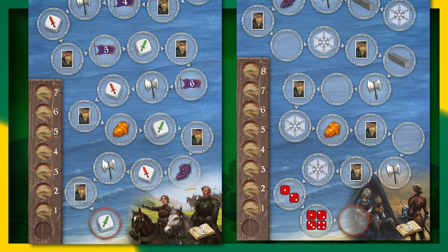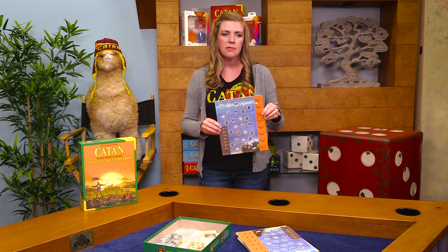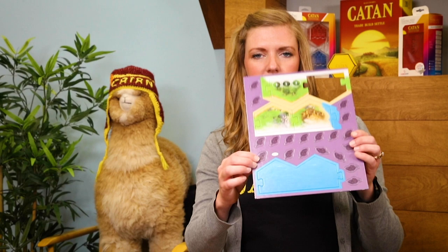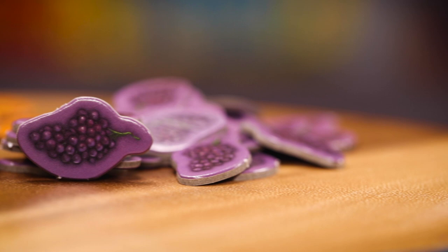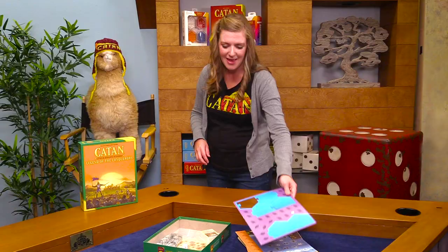These mysterious orange pieces are amber. Amber helps you pay for additional support that comes in from other countries in the second and third chapters. There are also little purple pieces which represent wine — you didn't know Catan grew grapes and made wine, but they do. Wine is very valuable and helps you buy assistance from other countries.